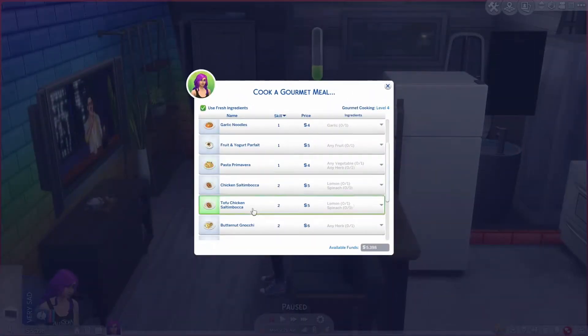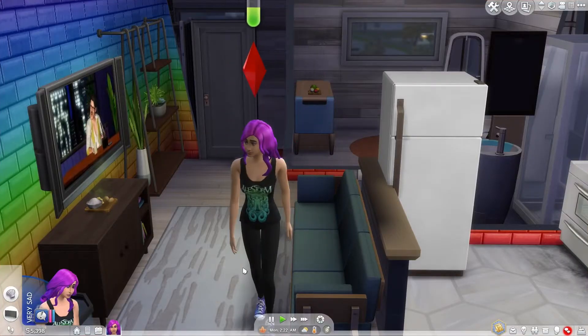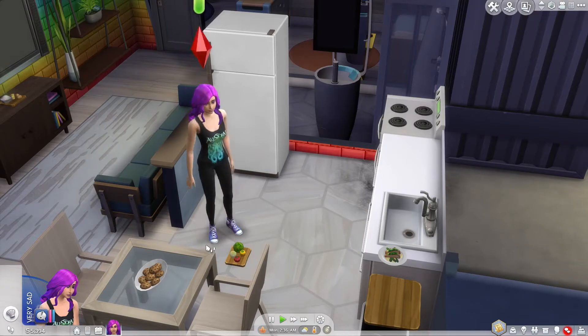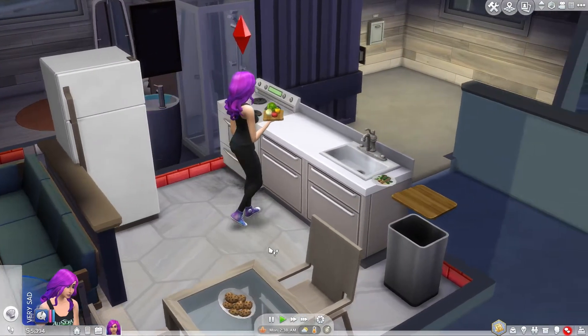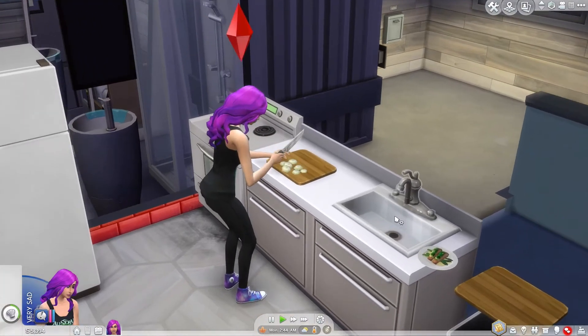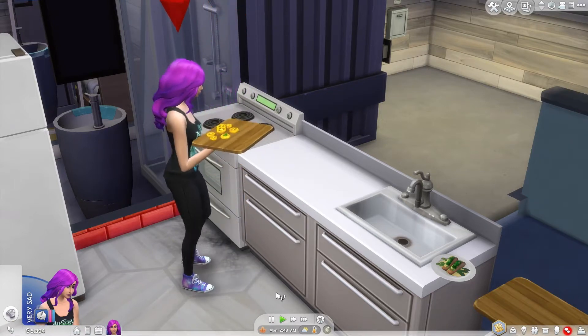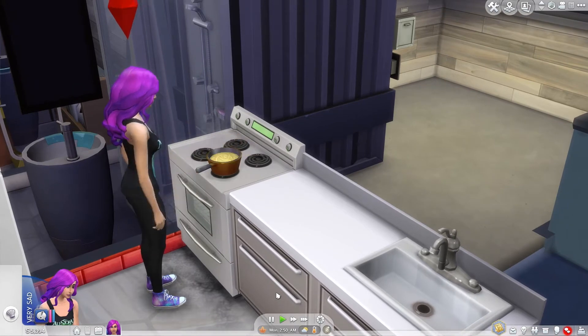Alright, we're going to cook some pasta primavera in Sims — this is a gourmet skill, so you may have to have about three levels in gourmet cooking to be able to cook this. I really need to make a better kitchen for her because one countertop is not enough, especially when testing out different recipes. One day maybe I'll recreate my real kitchen — actually, I'm gonna do that.